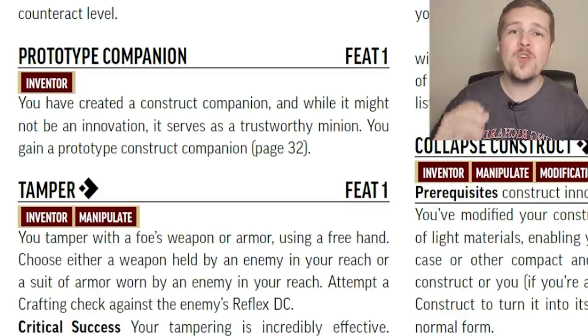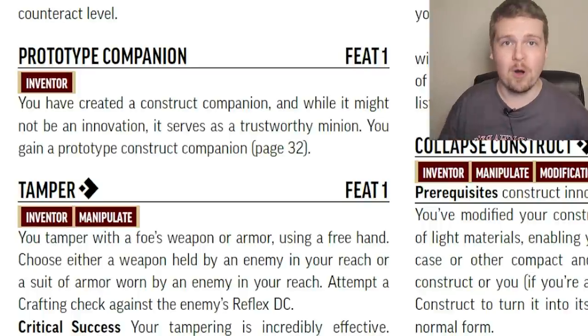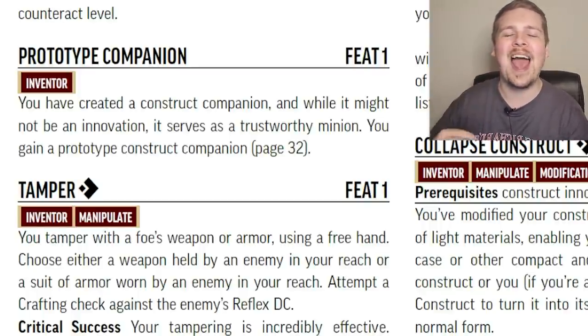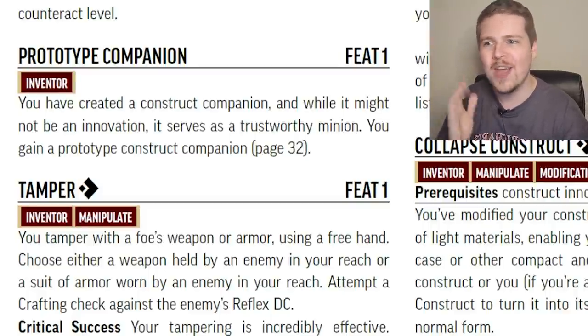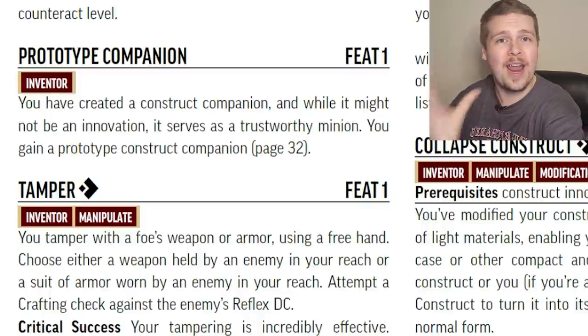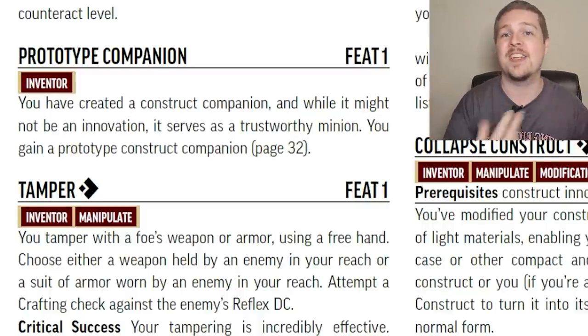Prototype Companion: if you are a weapon or armor Inventor, you can gain a prototype construct companion. Keep in mind, however, you do not get to add any of the modifications from the class features to this companion. This is just a way for someone to get a clockwork animal companion without being specifically a construct Inventor.